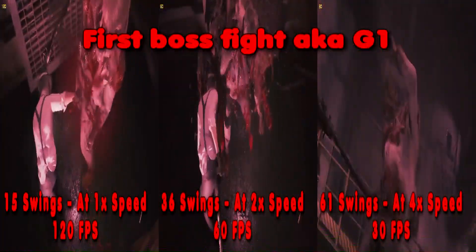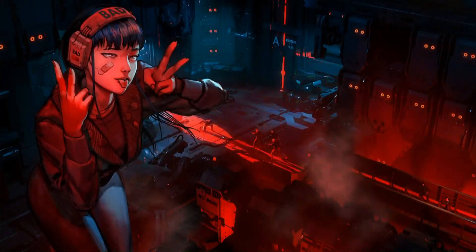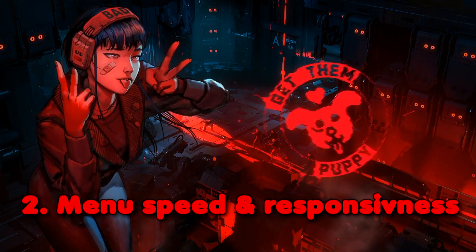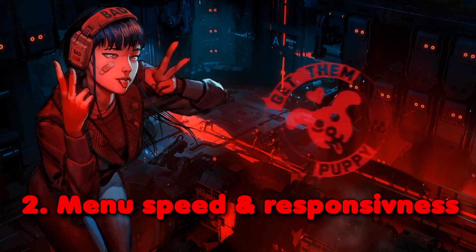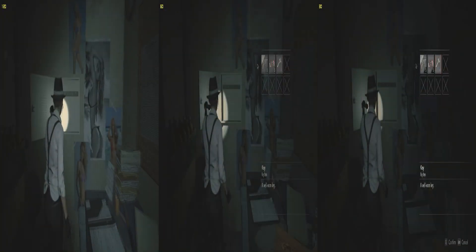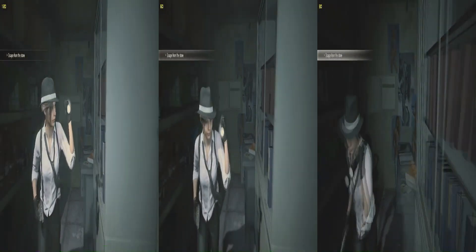Depending on your console or your PC, you'll be running somewhere between 30 and 120 FPS. Second: menu speed and responsiveness. The higher your FPS, the faster you will pick up items and the faster you can interact with puzzles and your menu in general.